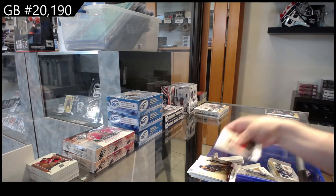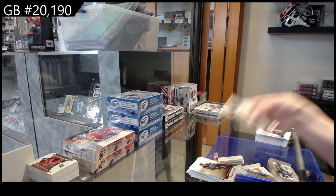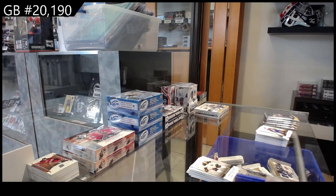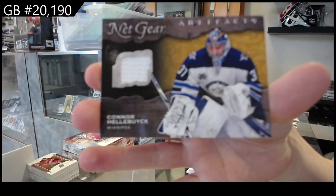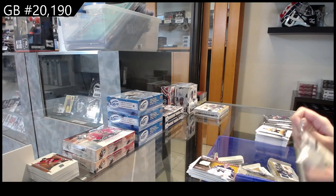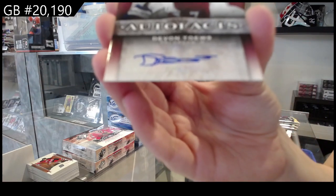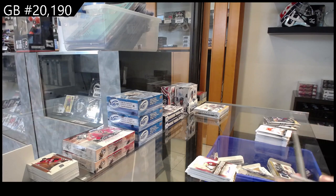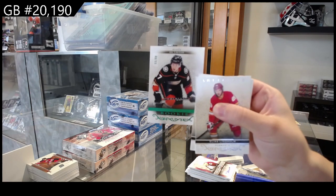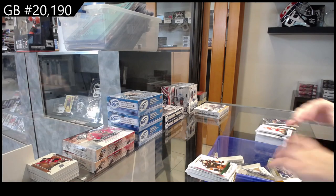Numbered to 499, red for Colorado, Landisgog. Numbered to 599, base for Boston, Pastrnak. Netgear jersey for Winnipeg, Connor Hellebuyck. We have an auto for the Colorado Avalanche, Devin Toews. Numbered to 299, Emerald rookie for Anaheim, Mason McTavish. Threads of Time jersey for the New York Islanders, John Tavares.